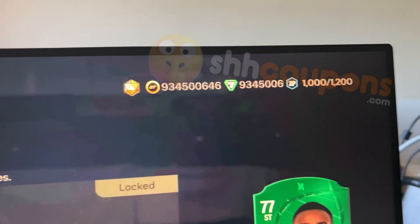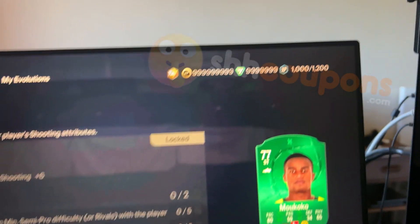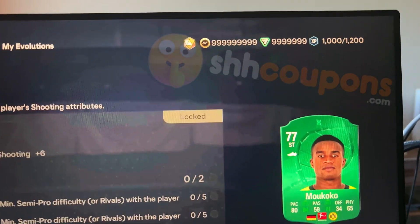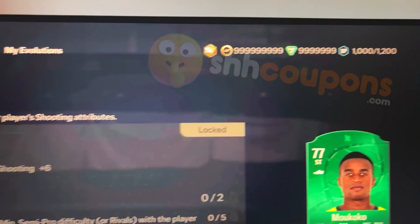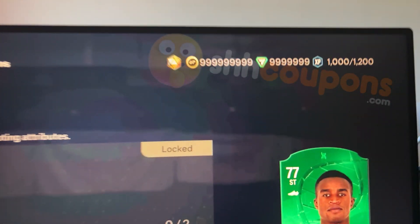In this video I'm going to be showing you how to get unlimited FC points on EA FC 24, as well as coins. As you can see, I got millions of coins and millions and millions of points. I'm going to show you the tutorial on how you can do this to get a limited amount of resources, so let's jump right into it.